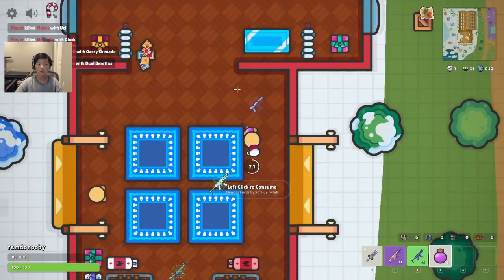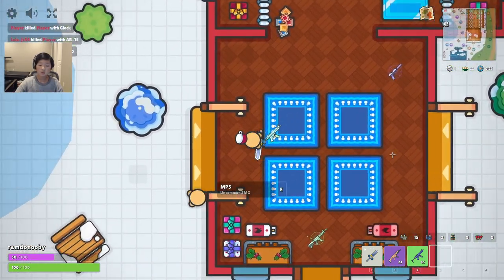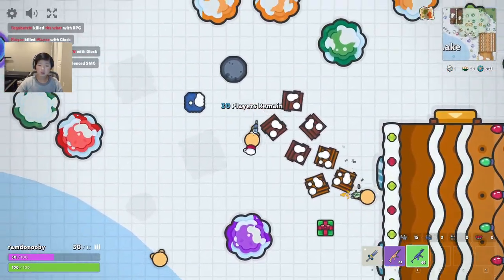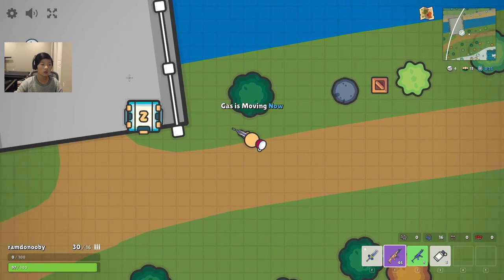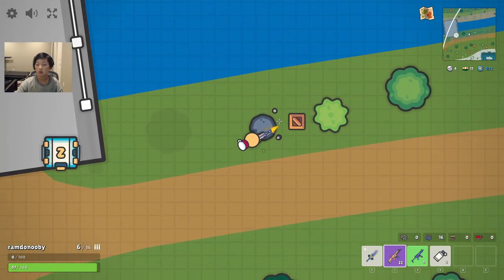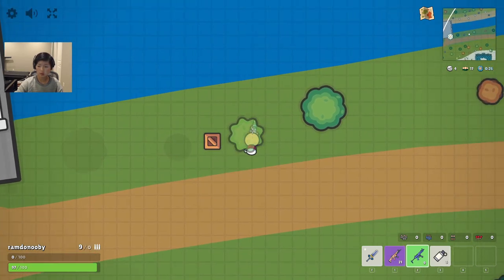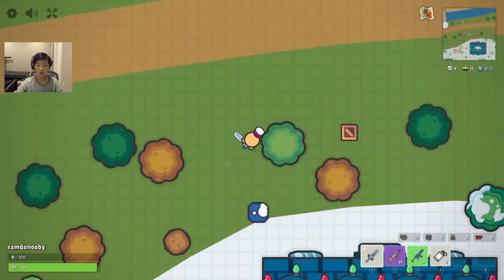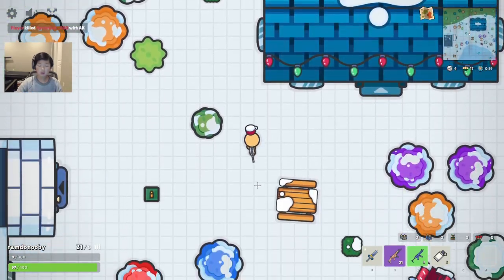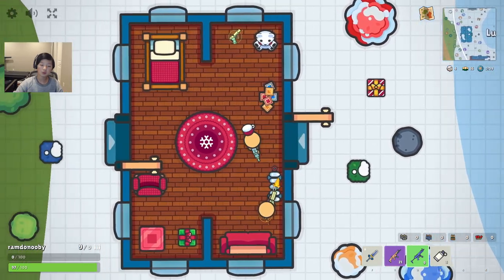There's an airdrop over there - I think it might head in that direction. My strategy: let someone try to open it up, then kill them so I can get that loot. No one's here yet. I'll just wait it out. I don't even know how much ammo I have - I just noticed. I think I'm going to try to go kill somebody for their loot and ammo.